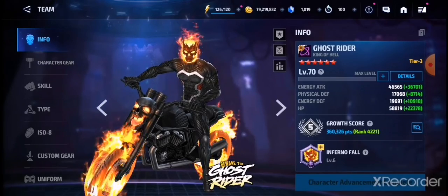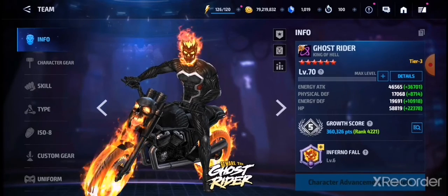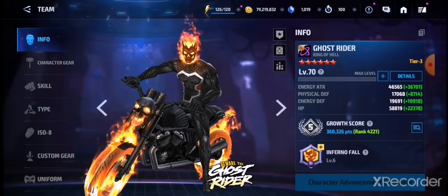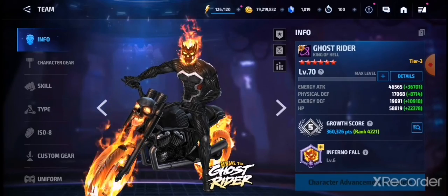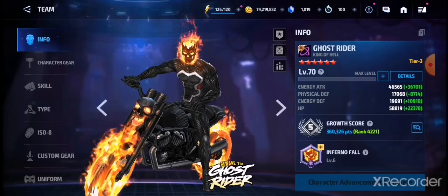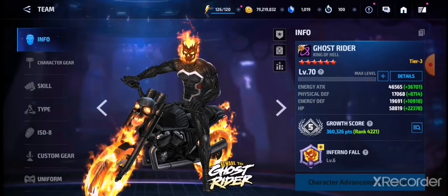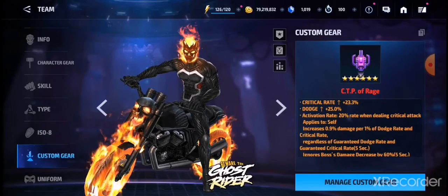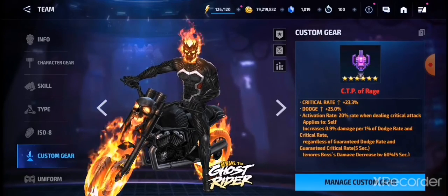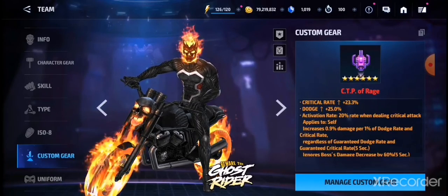Cosmic Ghost Rider has lots of value in the game. He is very good in World Boss Legend, very good in World Boss Ultimate, very good in ABX, and then in Mole Man's Raid and Collector raids — he dominates basically every mode. He can play with his Rage or with a Judgment as well.